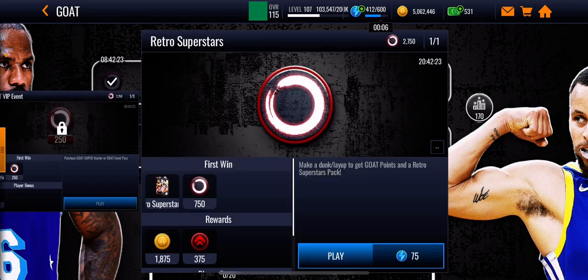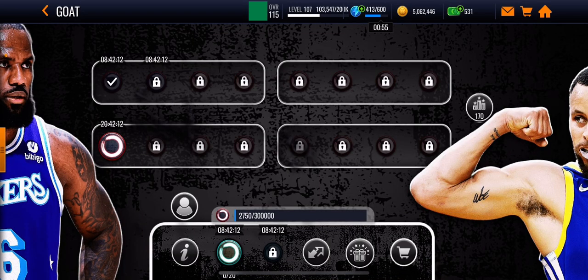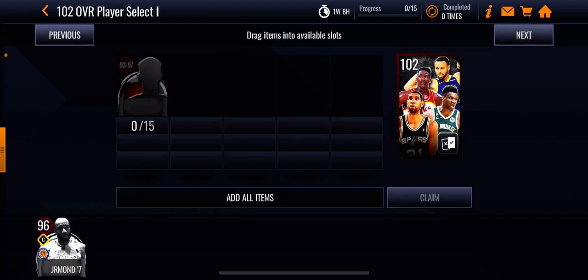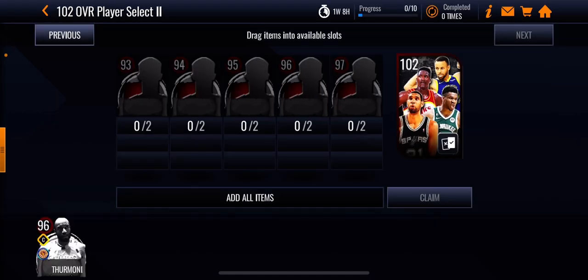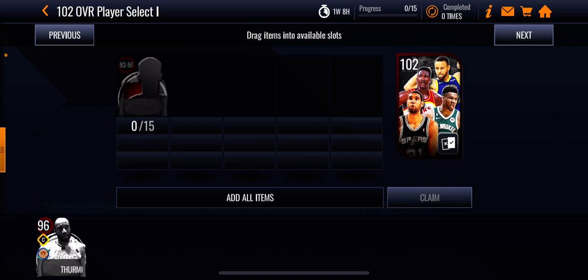Then this one right here at 20 hours — I haven't played it yet — you also get goat points and a retro superstars back. You guys can see it gives you a 93 and 97, and the top event — the one I already played — also gives you those 93 and 97 overalls. Those 93s and 97s are actually used right here. You can see I pulled the 96 overall Thurman. You're probably thinking, what are these 102 overalls for? These 102 overalls are basically used for points — for boost for points. Pretty much as soon as you collect 15, or if you collect 10 of them — but they have to be specifically the overall that you pull — say you pull 15 of the 93s or 97s, as soon as you get that 102 pack, you are going to want to pick one of these players for boost for points. Make sure not to pick the same player twice.